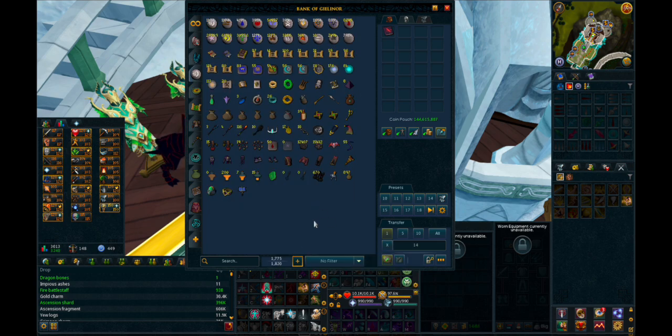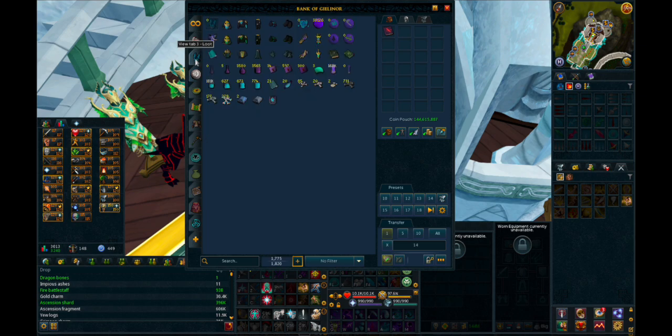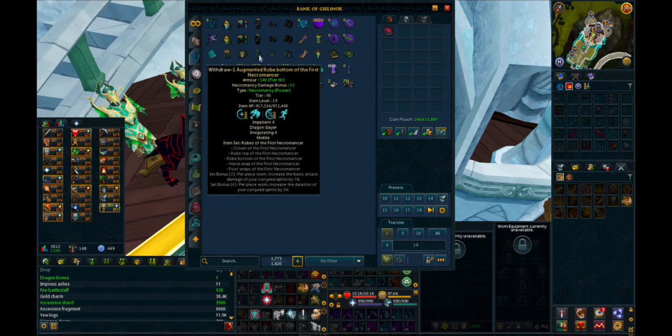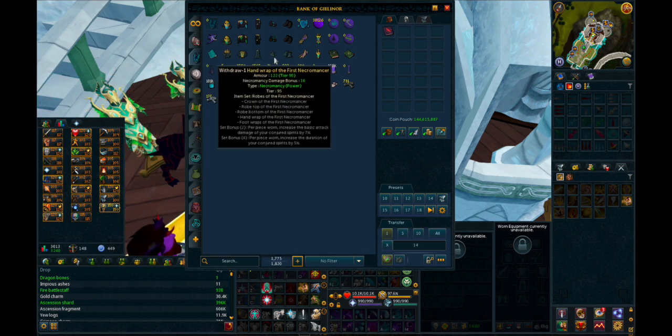This is kind of my magic tab — got a lot of runes, which at some point I might like to consolidate into my supply tab to be more similar to my main. This is also where I keep a lot of teleports and various magic items. Got my Necromancy tab, essentially the same organization as my main — got all three sets, tier 90 tank and power armors, and my Tier 95 Raziel set.